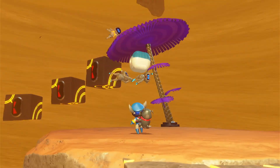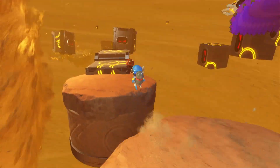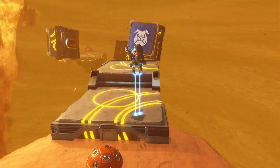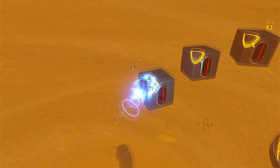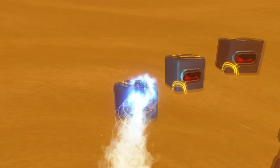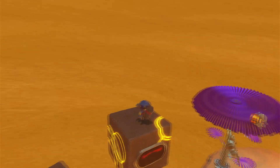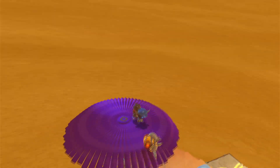When you reach this umbrella, you'll see there is a bot hanging on for dear life. We need to go this way and then jump onto these guys from here. Just jump on them like this.